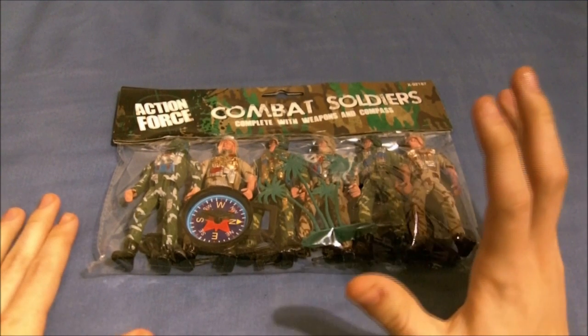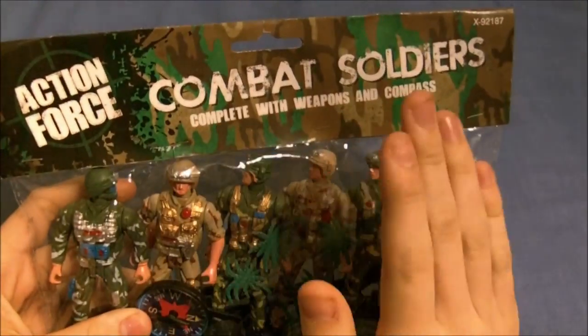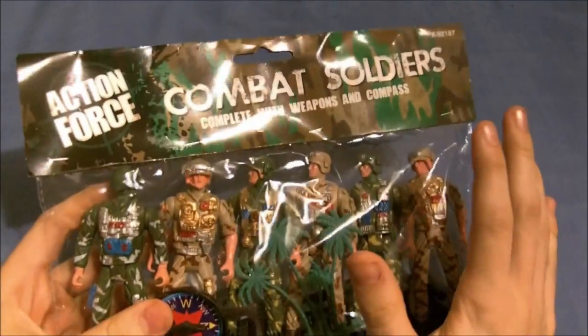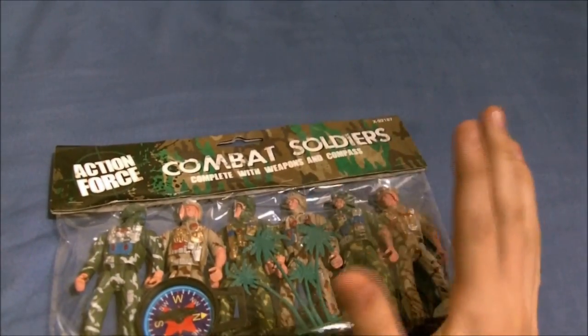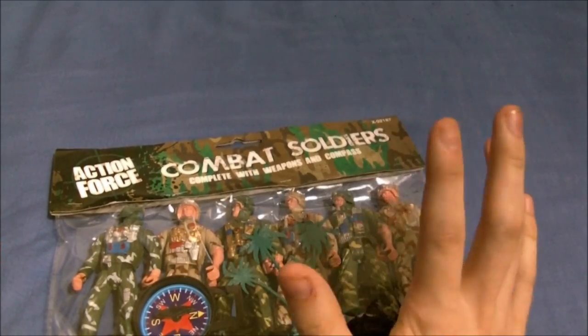What's it like, man? So I went to Poundland today and I got these Combat Soldiers Action Force-like. Now this packaging is like stellar — just look at the camouflage all over it. And this is complete with weapons and compass, man. I mean, that's like a real life compass for directional use.